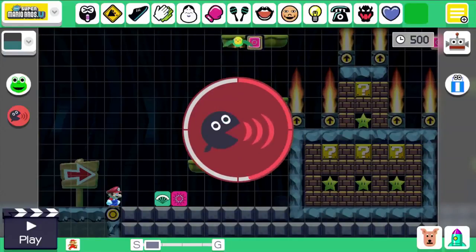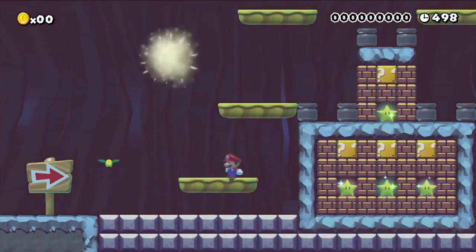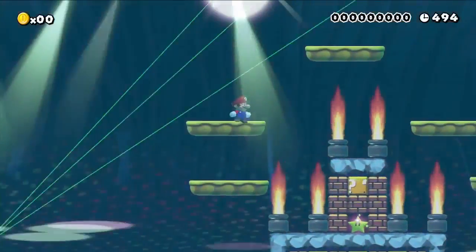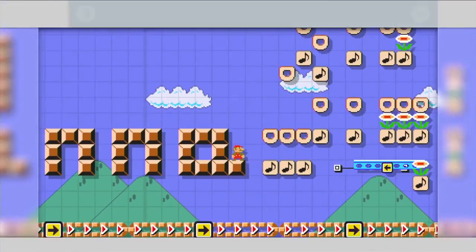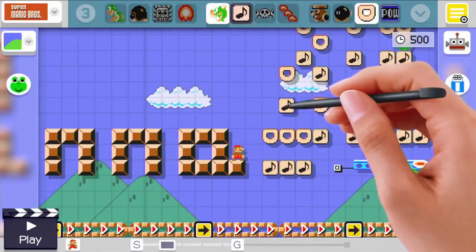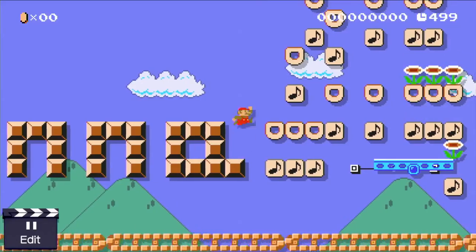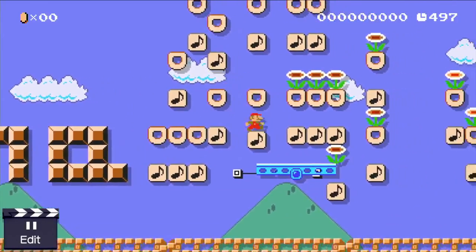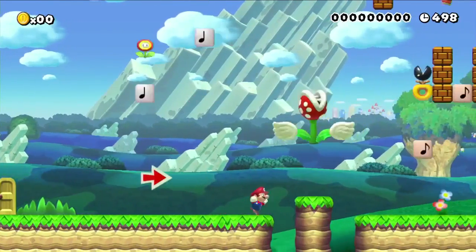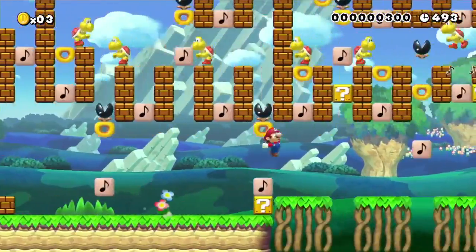And if you really want to get creative, try shaking a note block until it becomes a music block. When something bumps one, it'll play a note based on the height of that block. Some players might even discover ways to arrange songs, like this one — it may sound familiar.